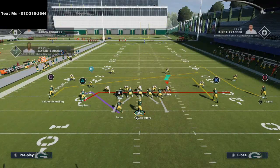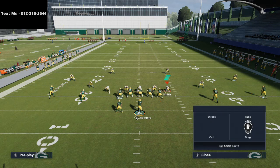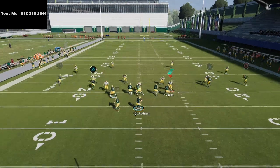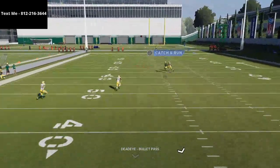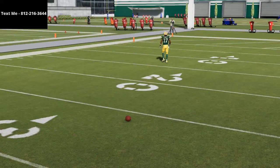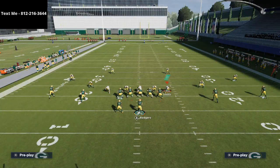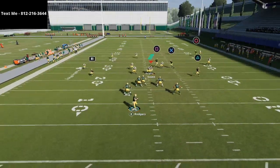All I'm going to do is take Marquez Valdes-Scantling and put him on a simple slant route. You don't have to do that — you could leave him or put him on a comeback — but I think slants work really well against Cover 4 this year. You're just going to wait back in the pocket and throw it. Because practice mode has super overpowered defensive linemen, I'm going to call off the pass rush just to show you the route combination.